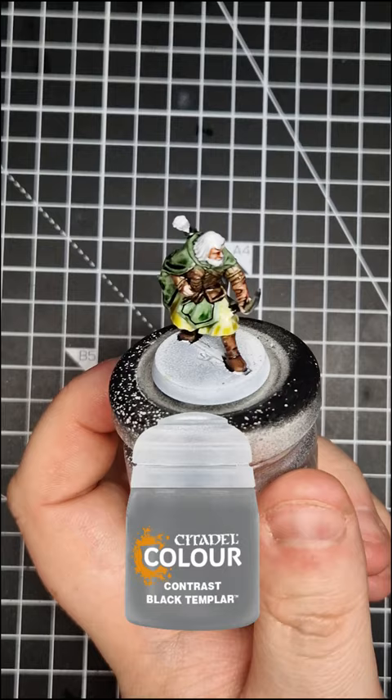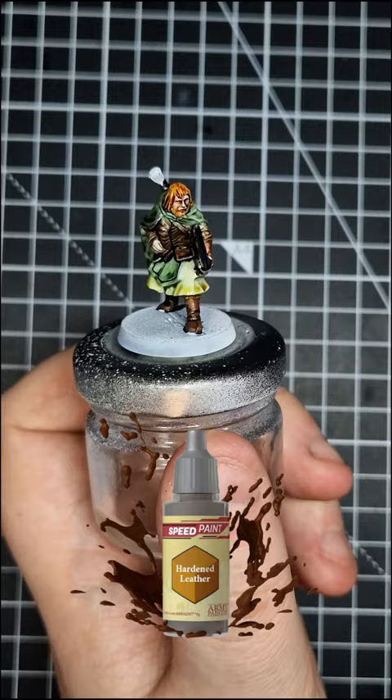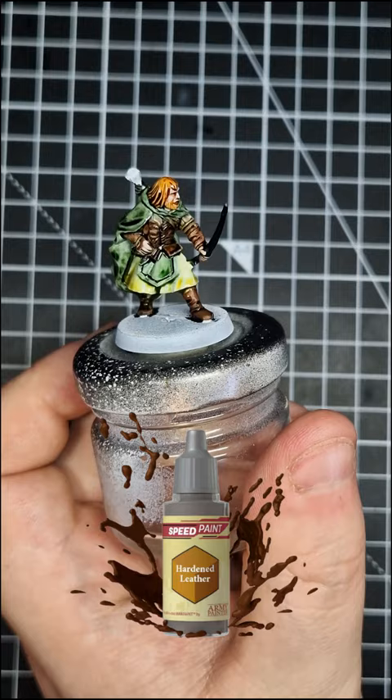Black Templar for the bow and quiver. Hardened Leather for the hair and beard. Blood Red for the feathers on the arrows. And now you know how to paint.